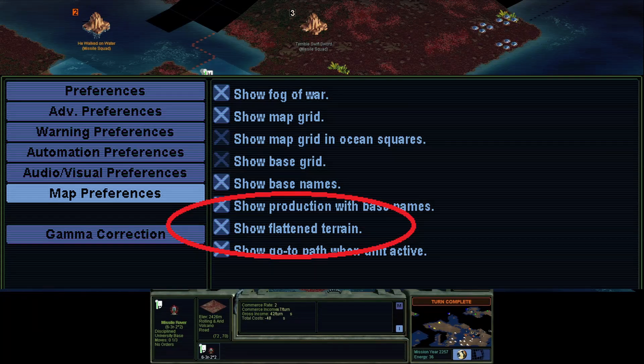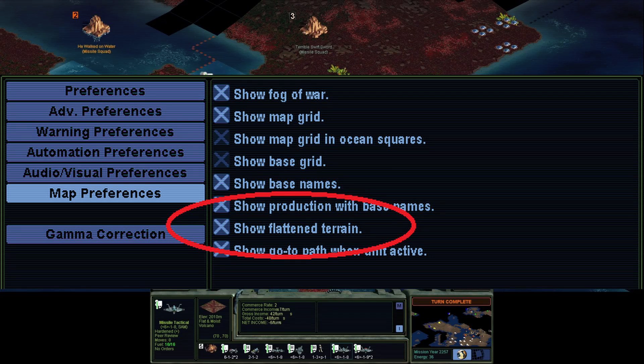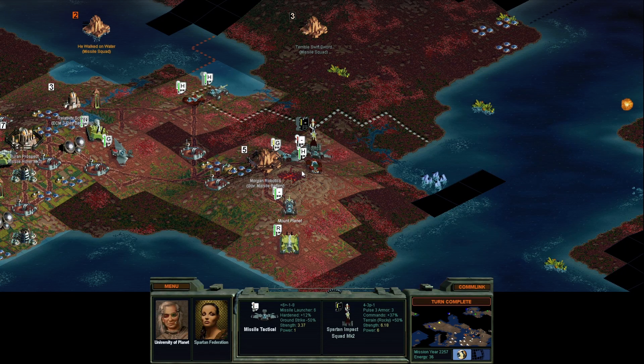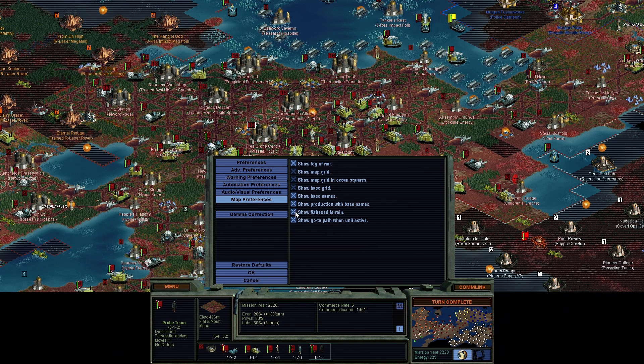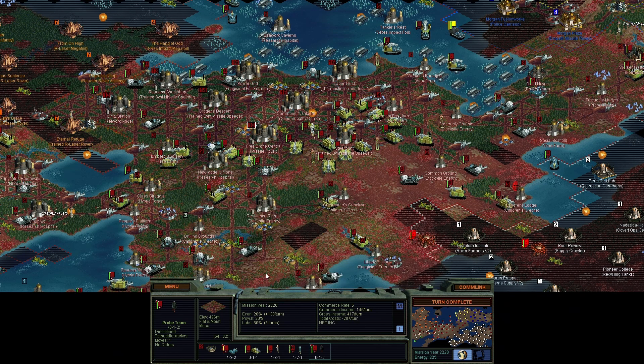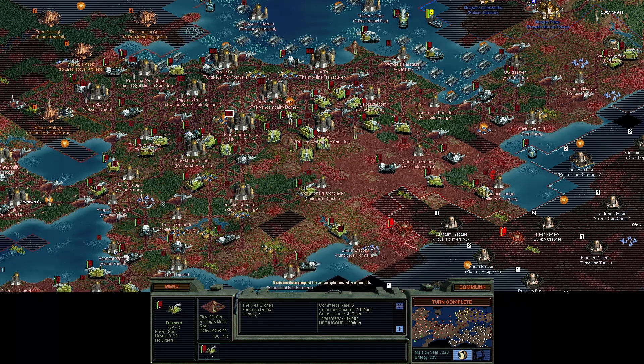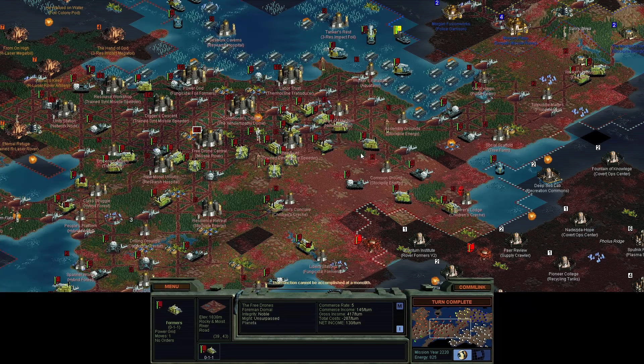Next is 'show flattened terrain.' You can decide for yourself, but I found it very hard to judge distance behind hills, especially with combat and former moves, so I like having this on. The one problem is that it can be tough to see if a tile is a slope, which matters for building thermal boreholes. You can change it as needed, but for all other parts of the game I prefer having this setting on.